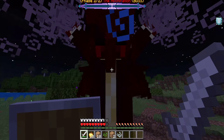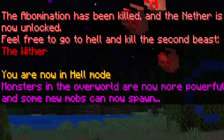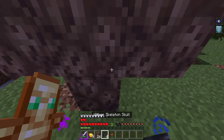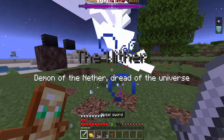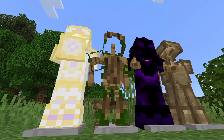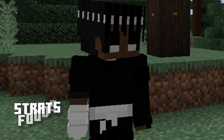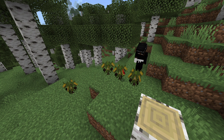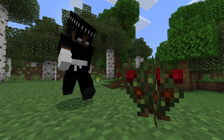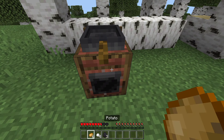Here is the Abomination. He's an arrow spammer so be sure to have a shield. He's a force not to be reckoned with as he can summon evoker fangs — don't even try hiding behind walls or blocks as they phase through them. Let's not even talk about his phase 2. Once you hopefully defeat him, the nether will be unlocked and mobs in the overworld will progressively become more powerful.